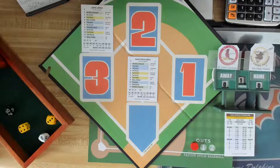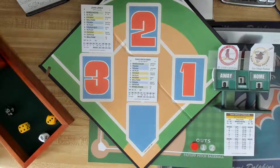So I thank you very much for watching the unboxing and we welcome you to San Diego, Jack Murphy Stadium, for today's game between the St. Louis Cardinals and the San Diego Padres. The date is August 29th, 1977. And the reason why I chose this day is this is the day that Lou Brock passed Ty Cobb for career stolen bases.